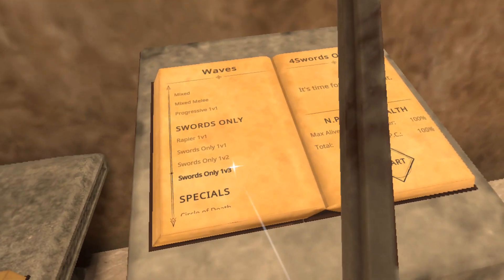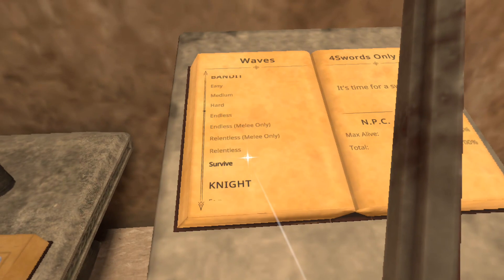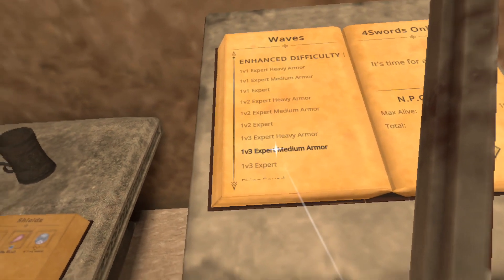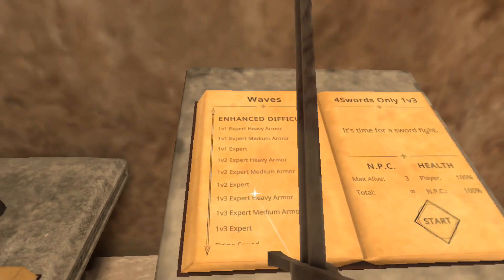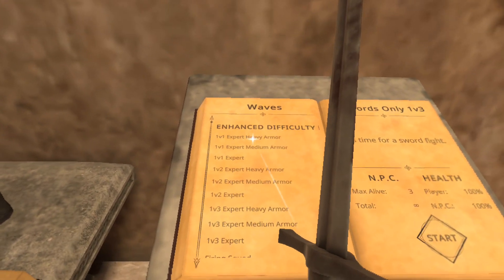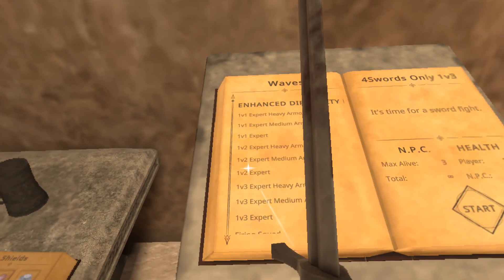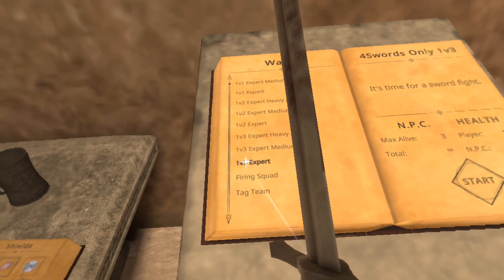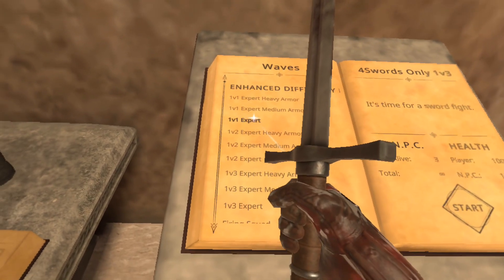Let's look at another mod that's also a bit more of a challenge — very similar idea. Enhanced Difficulty gives you the expert category of guys you can spawn. You've got heavy armor, medium armor, and light armor, and you can run all of them for one versus one, versus two, and versus three, along with a couple of other modes I'll show you. Let's start with one versus one expert.